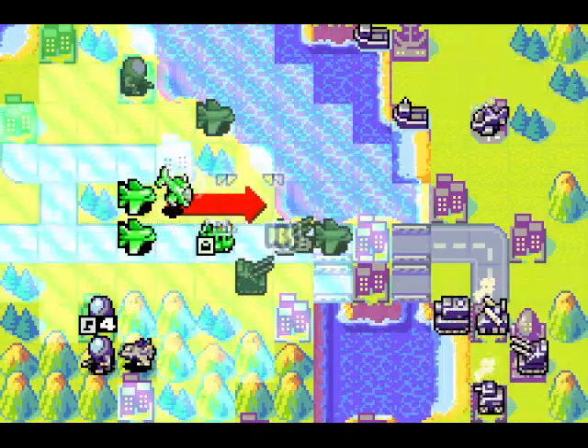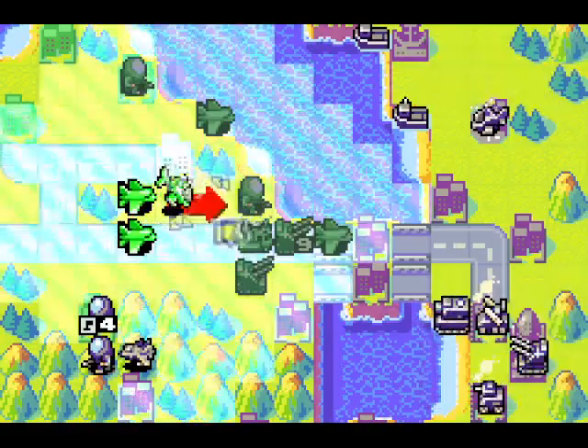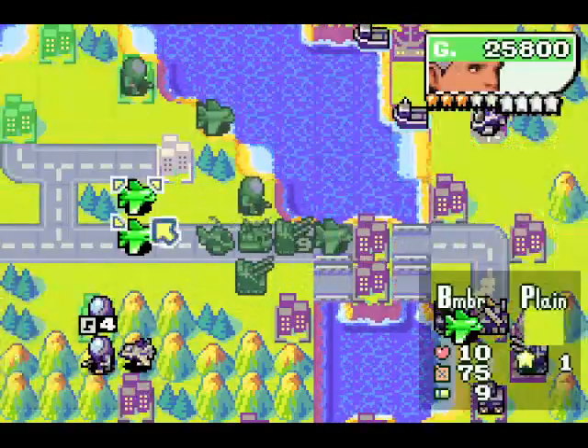The copter needs the most defense, I think. So if I go like this... at least the T-copter can't be destroyed. That's the best setup, I think.